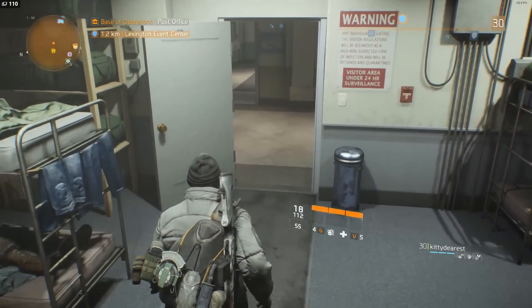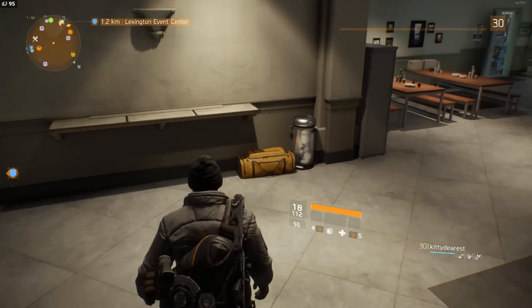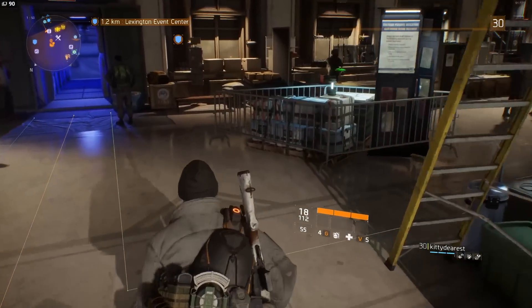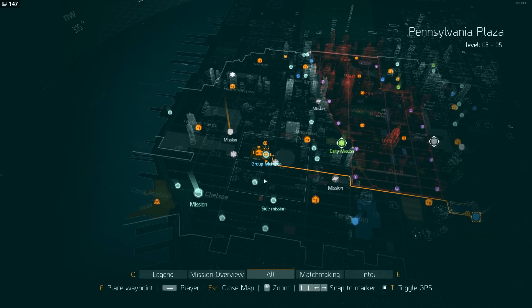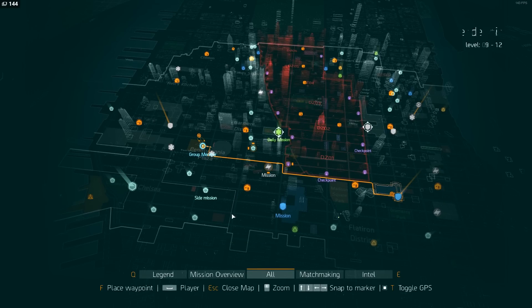Highly recommend checking out the vendors. Most people ignore the vendors when they hit level 30, but the base vendors are really good for kickstarting your DPS and stats so you can get into the dark zone and the hard and challenge versions of missions. Also, don't forget you can visit all the other safe houses as well — those vendors usually have purple items at the bottom of their list, very cheap. By the time you're fully leveled up, you'll have accrued about 100 to 300K credits, giving you plenty of money to buy and recalibrate items.